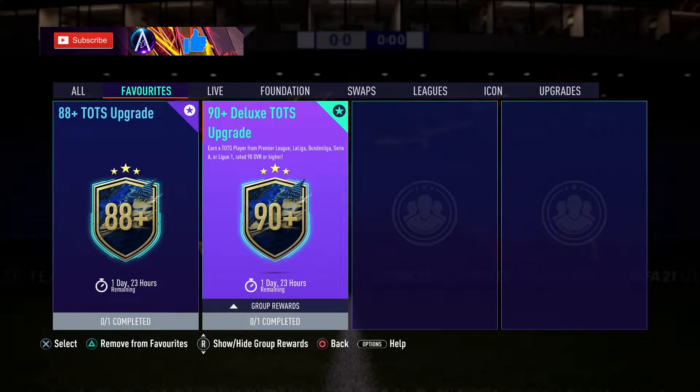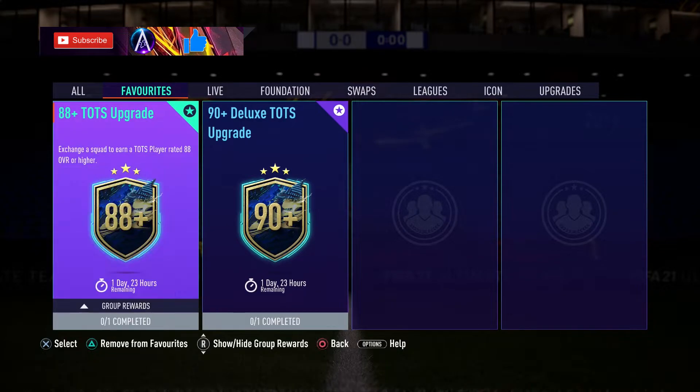What's up guys, we've got some upgrade packs - 90 plus Deluxe Team of the Season coming in at, at time of recording, around 165k. That price I expect to rise over the next couple of days because these will be very popular, much like when icons drop. These will be done very widely, and if they drop anything else it's just going to drive the price up, so bear that in mind.